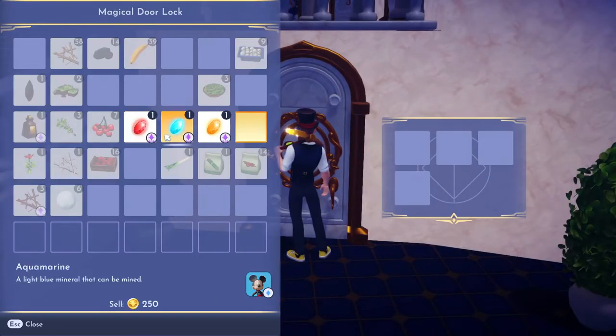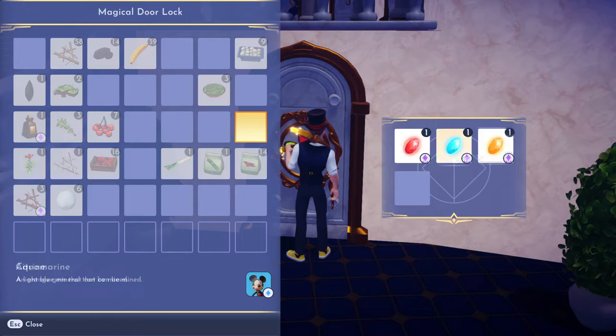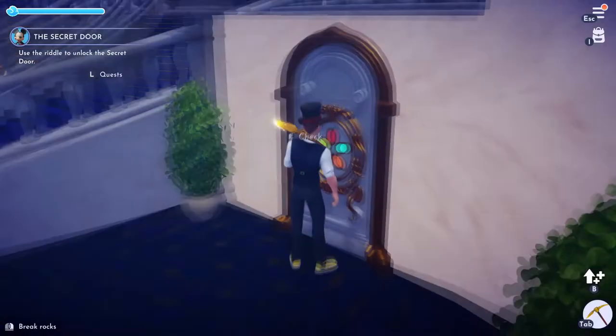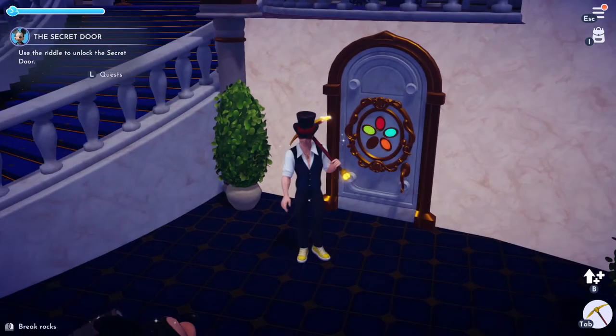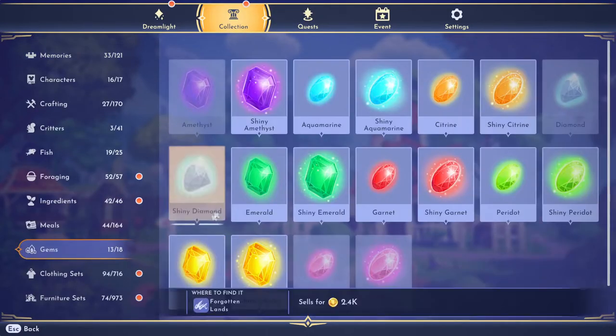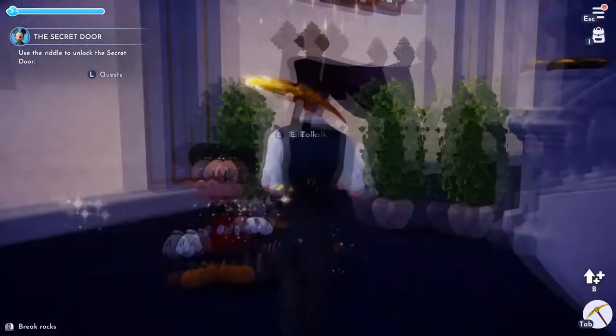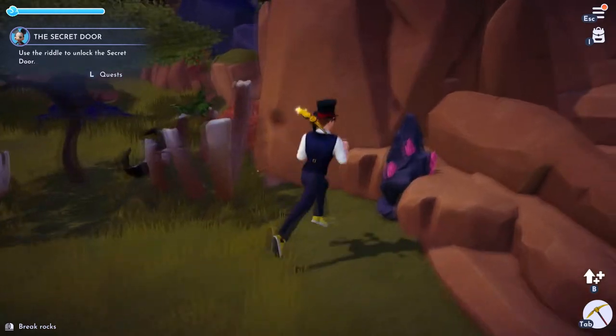I only found three so far and I know I'm going to need four, but let's pop these in just to see what happens. We need one more color — which color do I need? We need purple or pink: Frosted Heights, Sunlit Plateau. Let's find it. Oh nice, there's some pink ones right here.